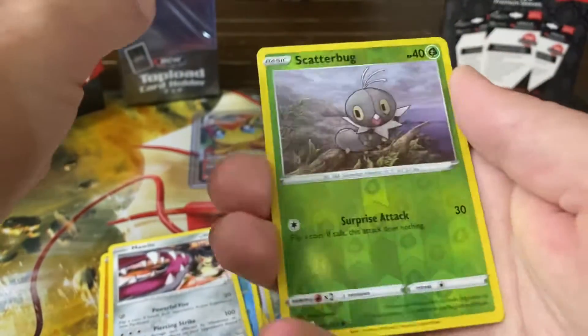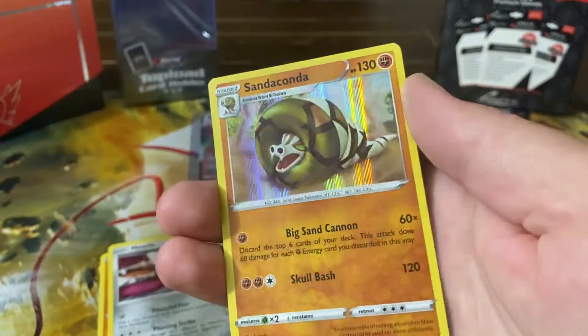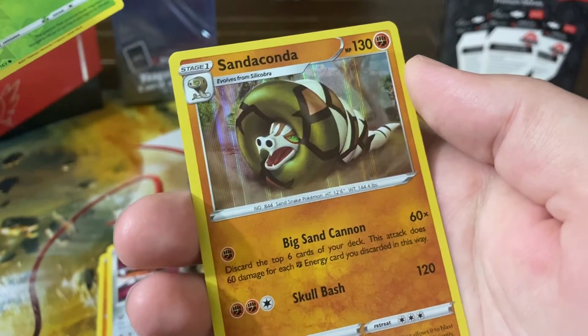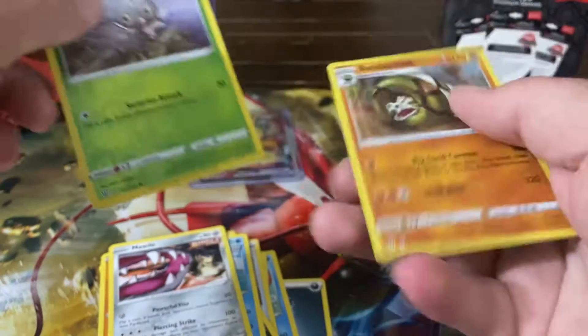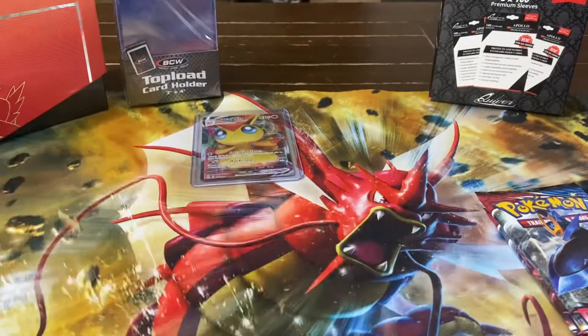We've got quite a few shinies out of the hundred packs, but nothing compared to my Breakpoint videos where I was just hit after hit. Scatterbug reverse holo. Oh, we got a baby — Sandaconda! I don't think I have this guy either — little baby shiny. Okay, at least it's another new card. It did have the white Pokemon guarantee, so it's looking like the white one is either a baby shiny or a magic hitter.